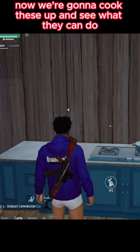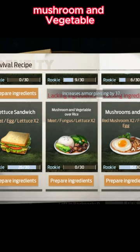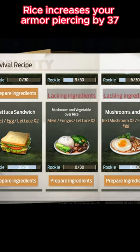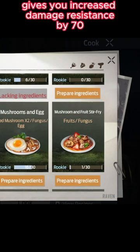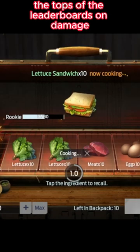Now we're going to cook these up and see what they can do. Lettuce Sandwich increases your damage by 53, Mushroom and Vegetable Rice increases your armor piercing by 37, and Mushrooms and Egg gives you increased damage resistance by 70. I personally love Lettuce Sandwich because I'm always trying to get to the tops of the leaderboards on damage.